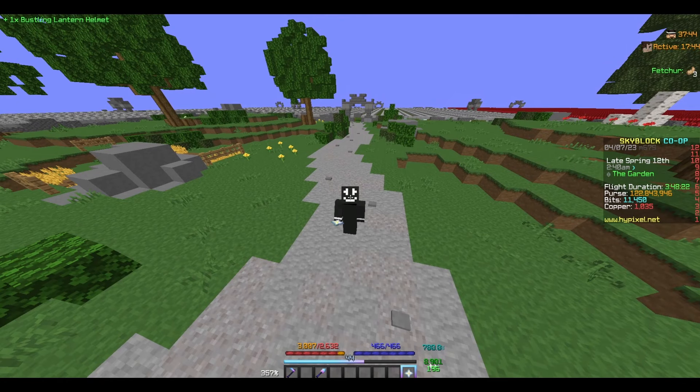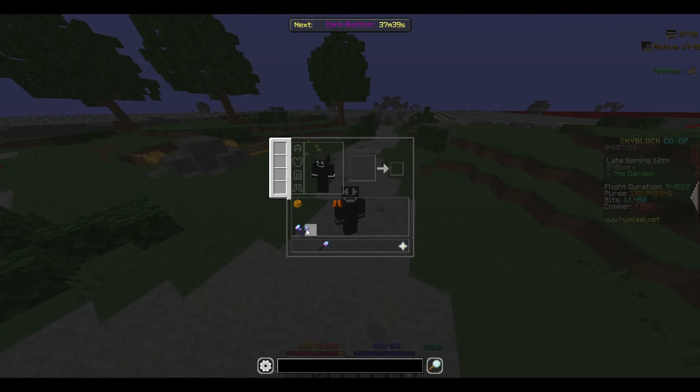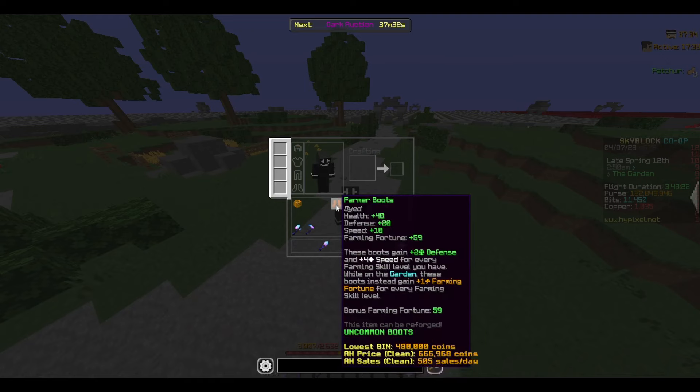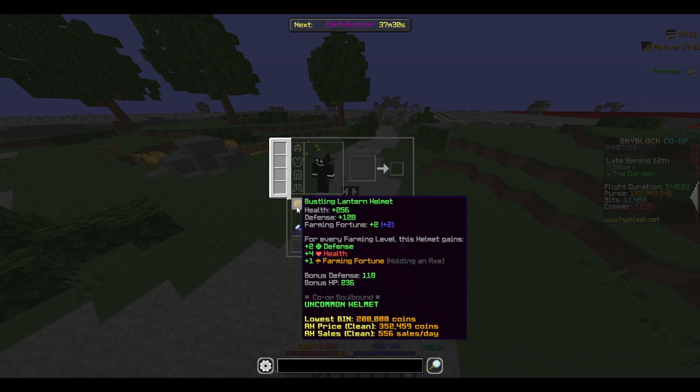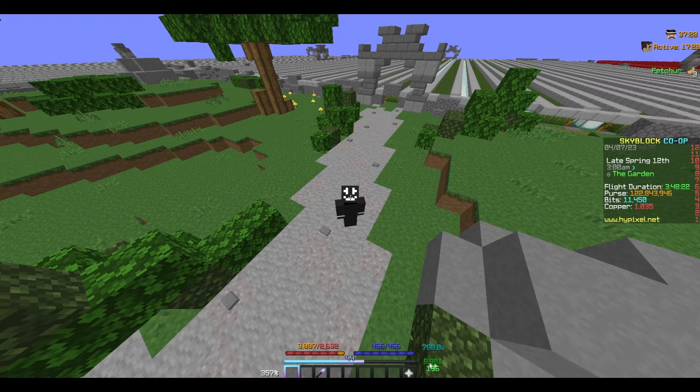So if you're first getting into farming and don't want to spend too much, you can get a Lantern Helmet, Rabbit Chestplate, Rabbit Leggings, and Farmer Boots. That is not too expensive — it might be a little under 2 million coins, and that is a pretty good farming setup for beginners.